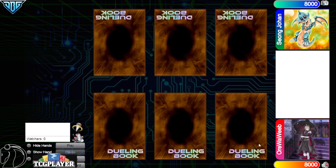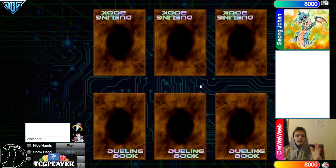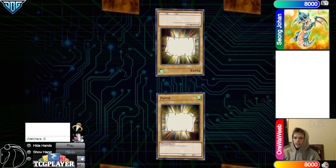Hello guys, the DB Grinder here back at it again with another video. This time we have Ori Wah Weeb versus Siong Johan and this is going to be a $20 money match — the winner's gonna win $20 and the loser's gonna lose $20. Make sure to go ahead and check out the Coliseum Discord link down below at the very top of the description if you want to play any wagers like this yourself.